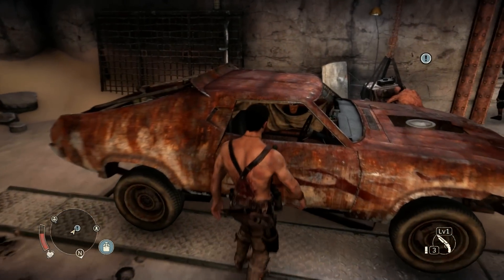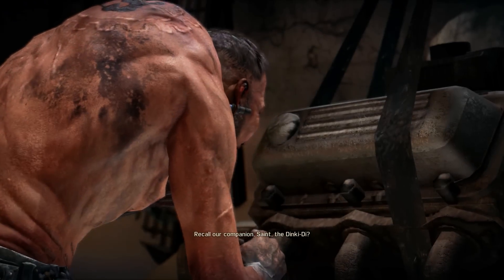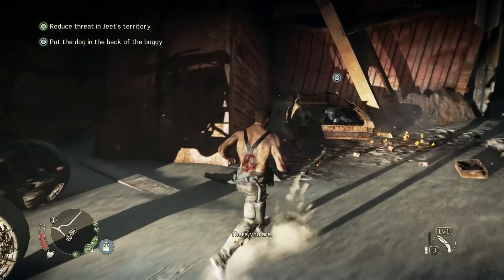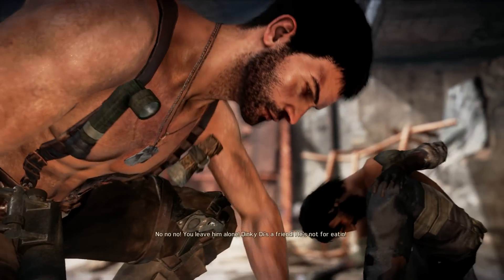Now, to unlock the buggy, play through the story until Chumbucket offers you a secondary mission. Have a chat with him — recall our companion Binky D. He'll give you this mission, and all you have to do is drive back to Chumbucket's hideout, which has been blown up — spoiler, sorry.